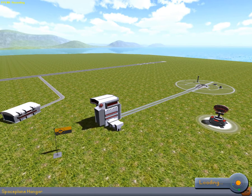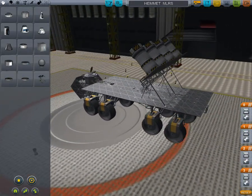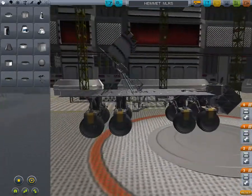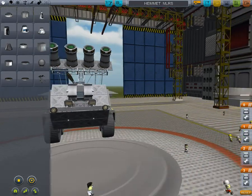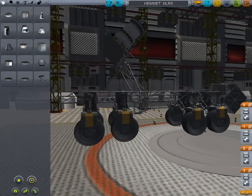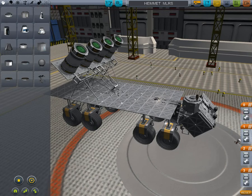I made weapons in KSP, which doesn't take a great leap of imagination, because all you have to do is fly things into targets and the impact alone does the trick — they don't really have proper warheads in this game. This is a HEMAT (I probably got the acronym wrong) — it's a multiple launch rocket system, though they're really missiles because they are guided, with ASAS probe cores.